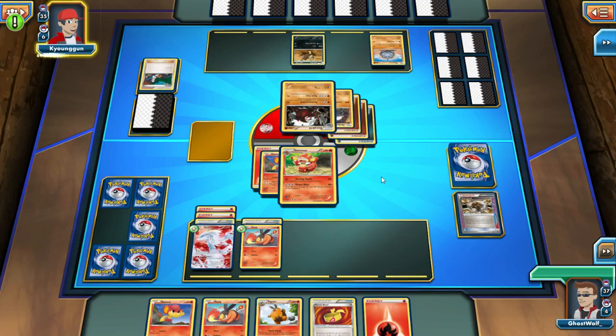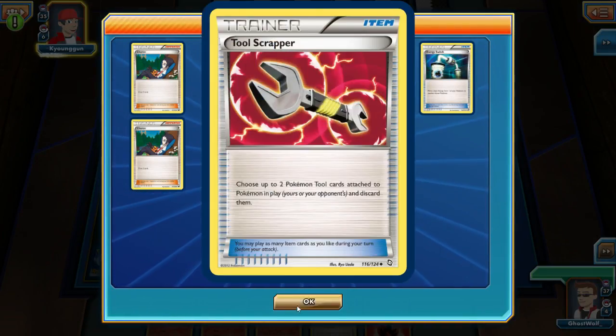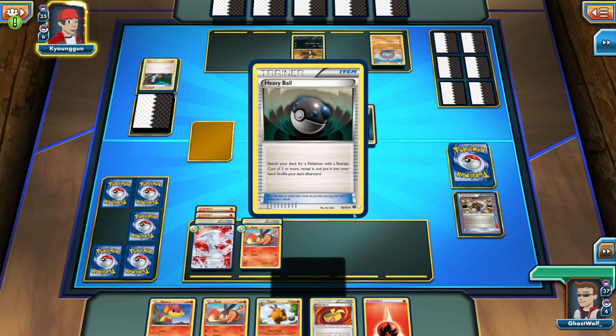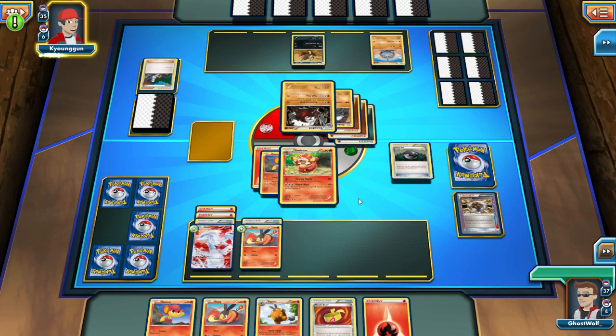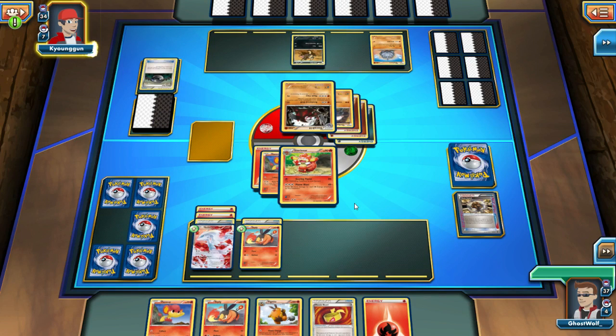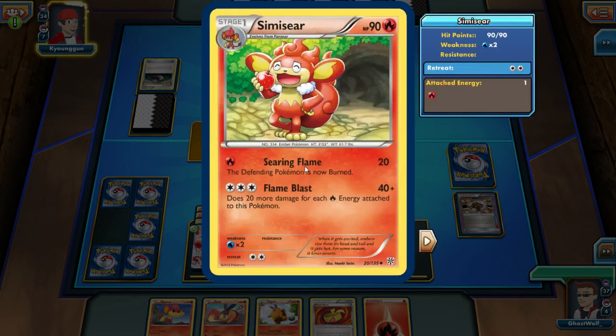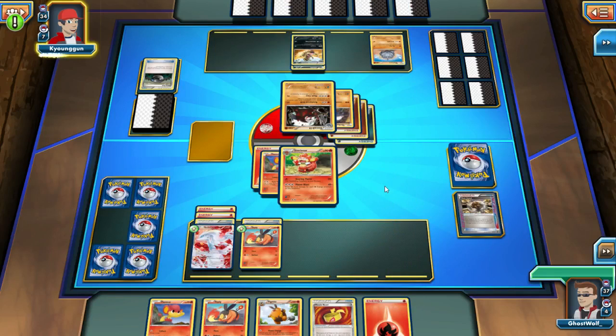That Rock Guard card — wow, he actually made a little bit of a misplay there. That Tool Scrapper can remove two Tool Cards, and he actually didn't remove any of my other Tool Guards. I remember I accidentally removed one of my own one time. Alright, he's got a Krakarak going up. The cool thing is, for like no energy, this card has just been holding its own.